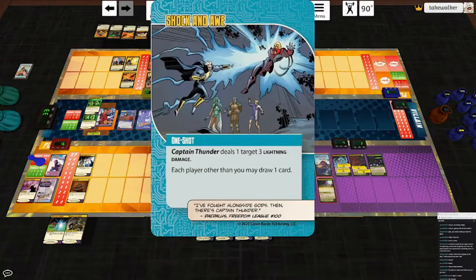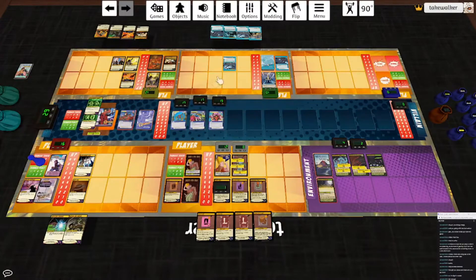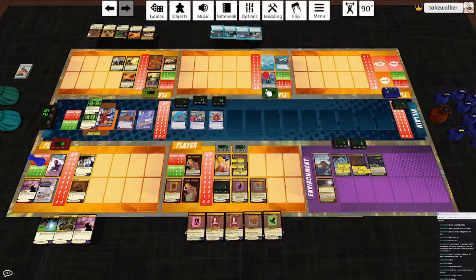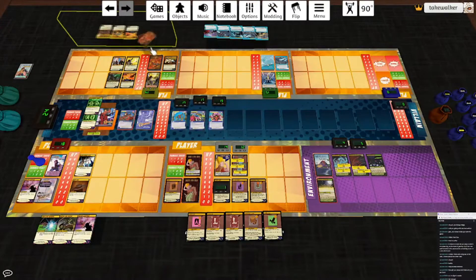I'm going to do Shock and Awe — Captain Thunder deals a target three lightning damage. How about Omega? Four lightning damage. Everybody else can draw a card. Then I'll use this power: he heals four and deals something three lightning damage to Omega. Draw a card. Field Dressing again because Orhu took four damage — everybody heal three. Actually it's just two now, we don't have the double HP increase, but that's still fine. Everybody heal two. And off of that I'll play Unstable Serum: a target gains three HP — that's Orhu, who's back to full. Syringe Darts: let's hit Omega for two and Serpent for two. Draw a card.